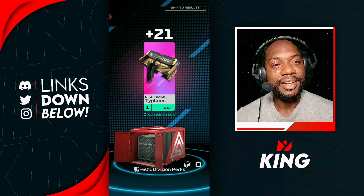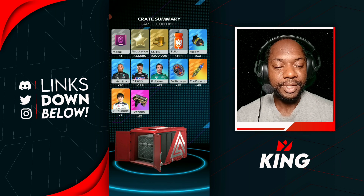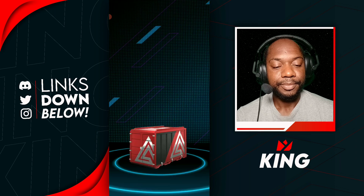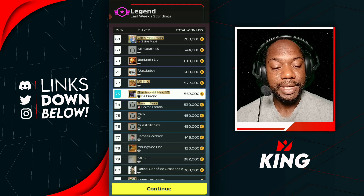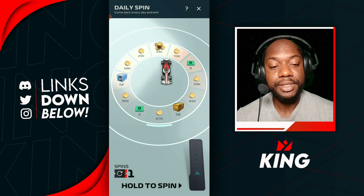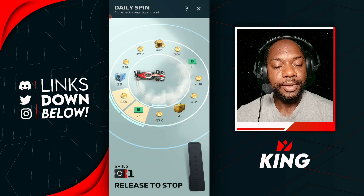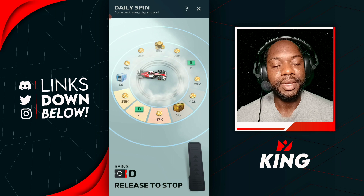We don't have the coins to level it up because of Hutch's coin rebalancing — unfair, but it is what it is. It's going to cost about a million to upgrade that Typhoon to level two, whereas a few months ago at the start of the season it was just a couple thousand coins. Now it's like a million-plus coins.